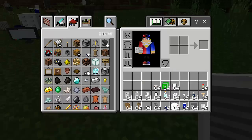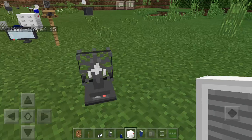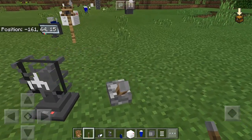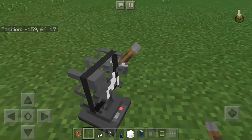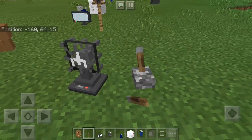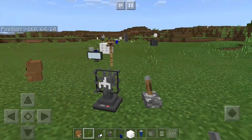For the electric fan, if we use a lever from the redstone section — let's place the lever — oh my goodness, it works! It gives you a little animation like it's actually spinning. And when you turn it off, the animation stops. I like it!